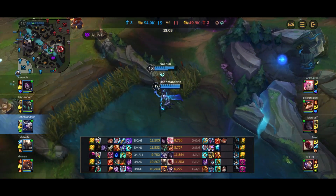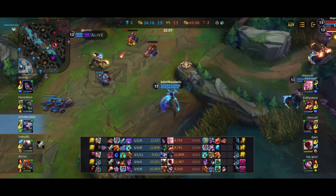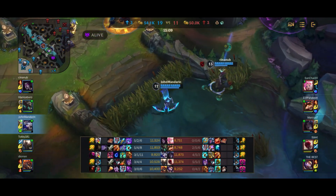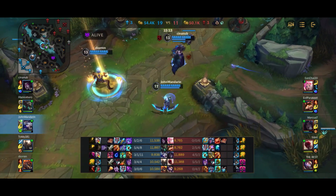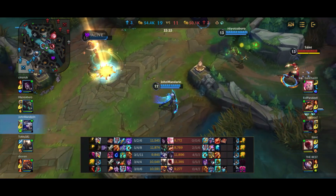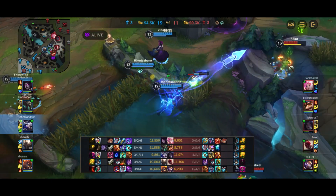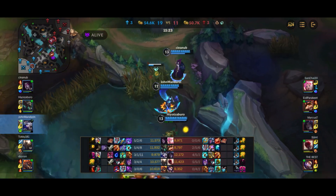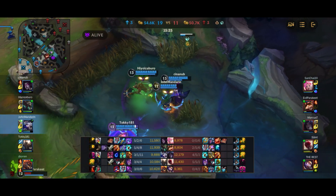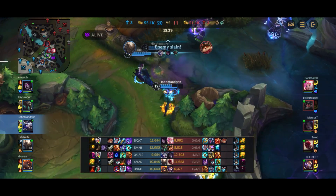Here we spot Lee Sin but he's already taken the buff, so not much we can do — though it still shows how Hawkshot is really useful. Lee Sin hits Q onto Morgana. Our whole team is kind of grouped up. Twitch tries to go on Lee Sin who is really overextended. I try to ult him here but he ends up jumping the wall — a little bit unfortunate. Teemo comes in for a strange flank but Lee Sin is already gone, so we just end up chasing Teemo down and getting a free kill.